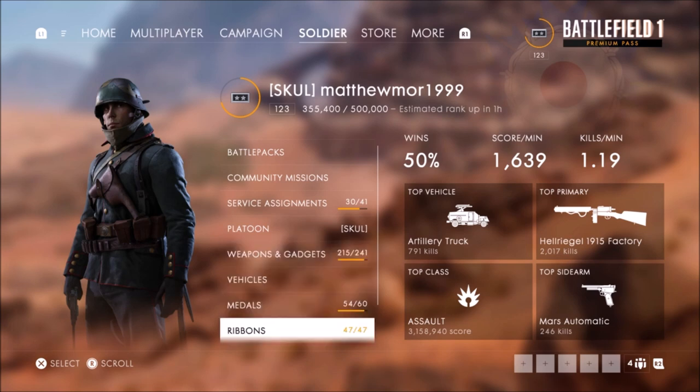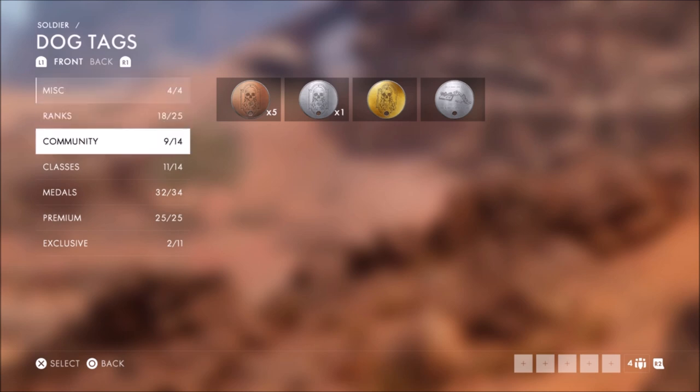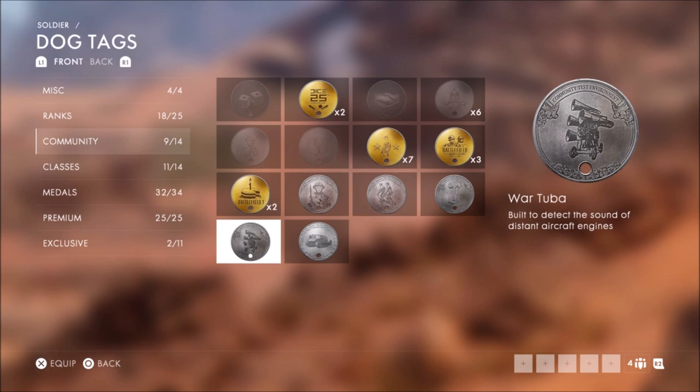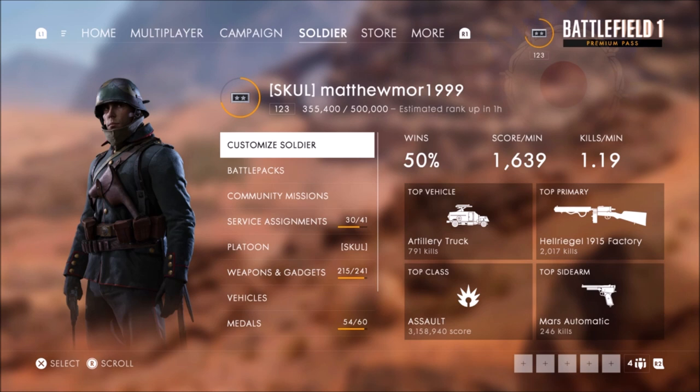So what you need to do: get a dog tag and go to the community and equip War Two-Poor. Then you need to go on a server of Cape Helles, Ajibaba, Seabrooge, and the other ones with the infiltrator kit. I'm going to go on Cape Helles and show you.